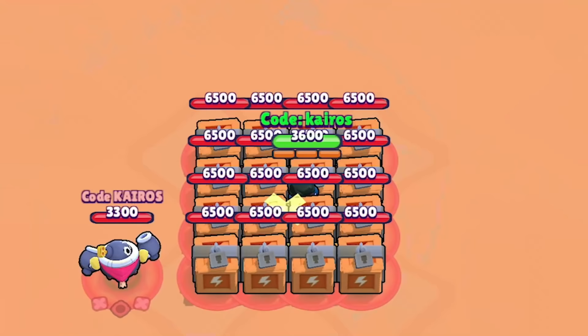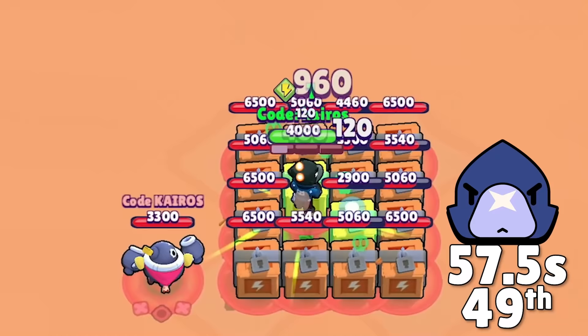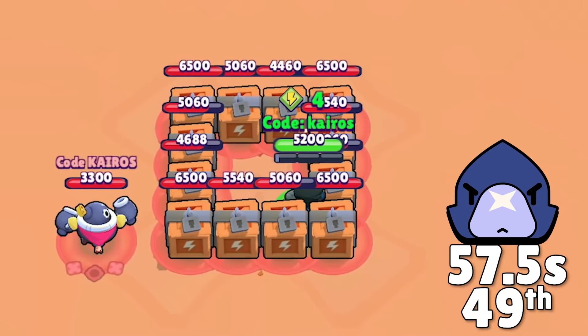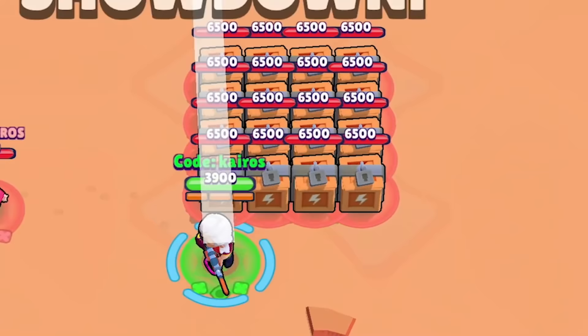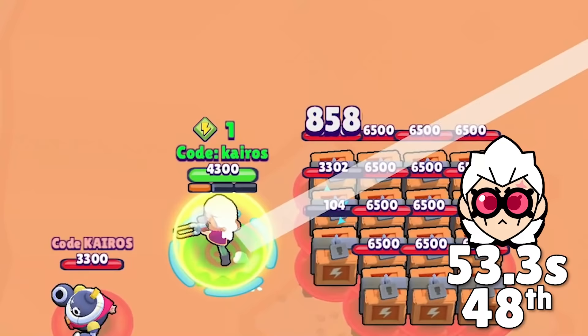Next we got Crow, who deals a lot of damage right at the start with his super, but from that point on it's a question of where to attack and how much damage to deal to each box. If you're able to get a significantly faster time with Crow or any of these brawlers, please tag me on Twitter or Reddit and there's a chance I might feature it in a YouTube short. Crow gets 49th place and breaks the boxes in 57 seconds. Up next is Belle, who fires her main attack at boxes with a lot of health so they bounce off other boxes. Her nest egg doesn't trigger any boxes, but she waits until she has a lot of power cubes to eventually use her super near the end. She ends up taking 48th place.